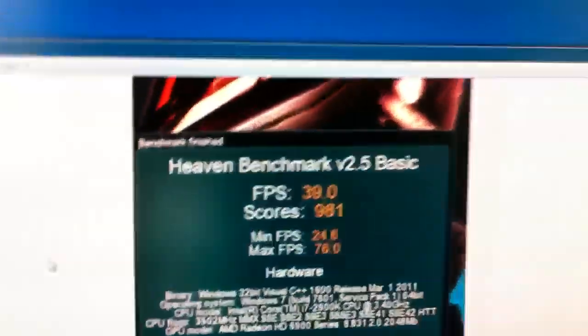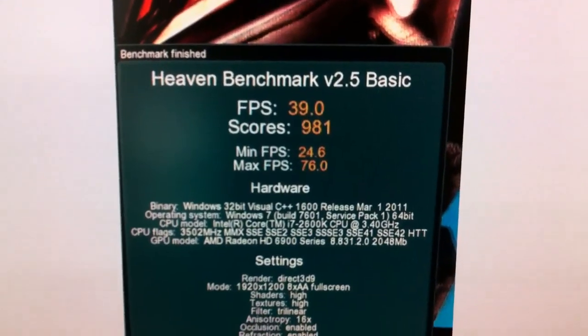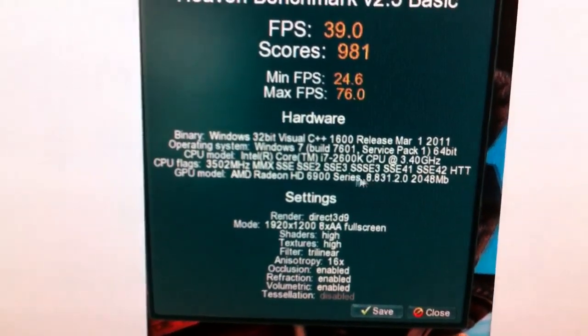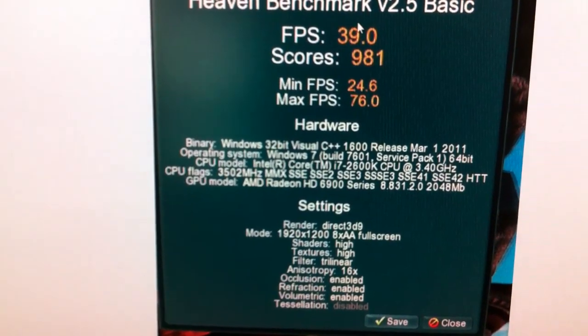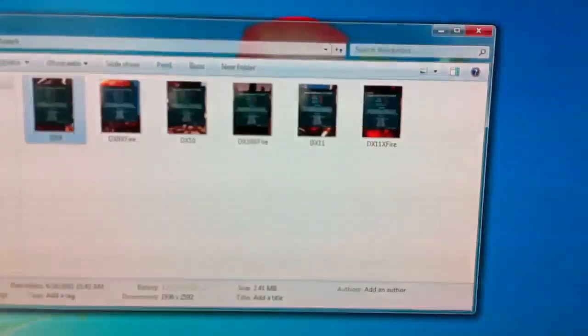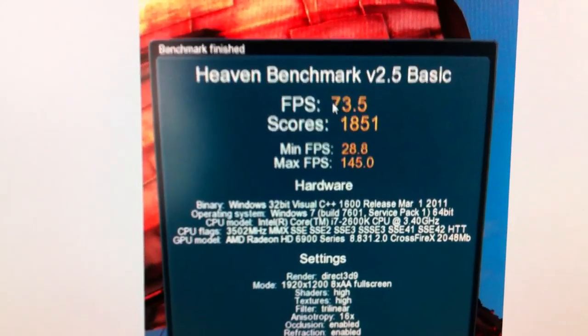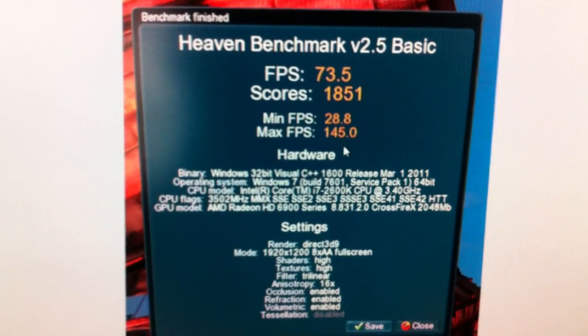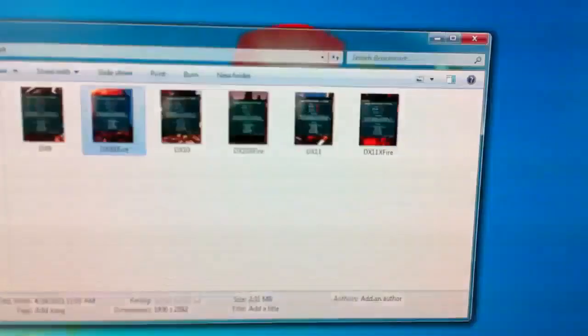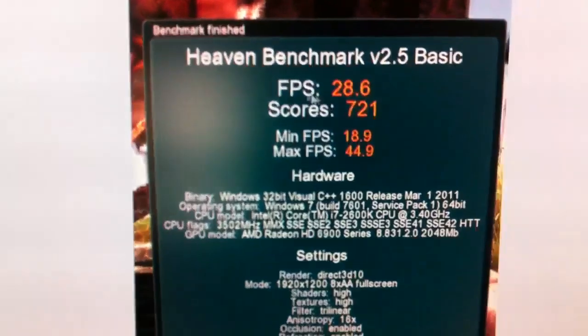Pardon the flickeriness. This is DirectX 9 without crossfire turned on, running as a single card — you'll notice you don't see crossfire here. It shows 39 as the average with 76 as the max. And here it is with crossfire mode: 73.5 average with 145 max frame rates — you'll notice crossfire here. Here's the same test in DirectX 10 without crossfire, just as a single card.